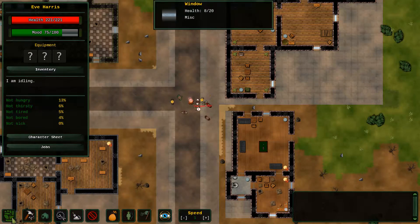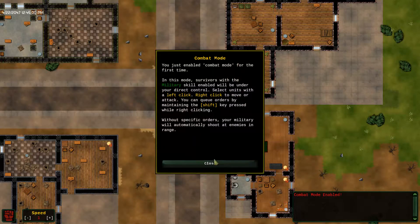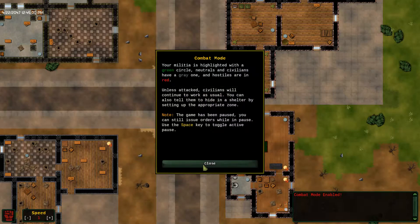I guess I just set them to do things? Neutralist civilians have a gray one, and hostile have red. Unless you attack, civilians continue to work. Setting everything appropriately — oh, you can set up safe zones! That's nice!